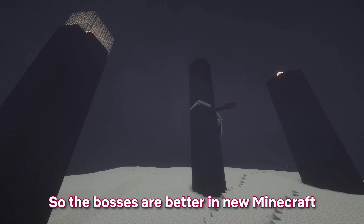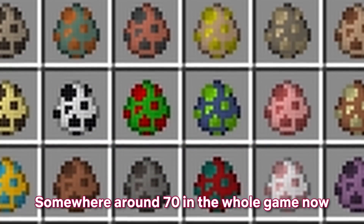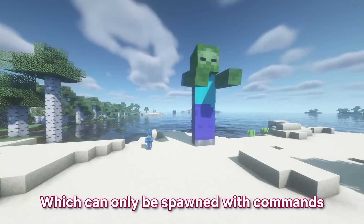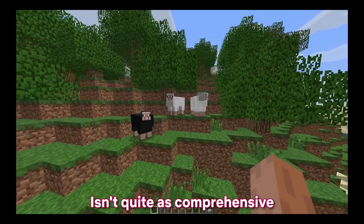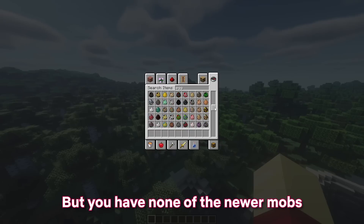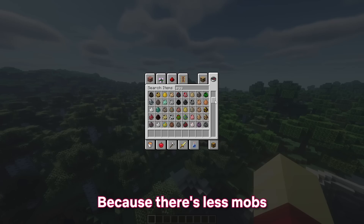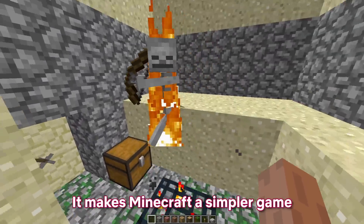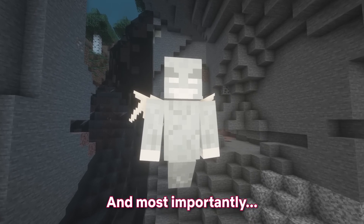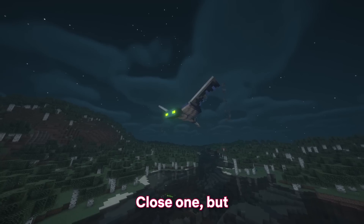The bosses are better in new Minecraft, but what about mobs? There are around 70 mobs in Minecraft today, not counting command-only mobs like the giant or the illusioner. Old Minecraft isn't as comprehensive — you have classics like sheep and skeletons, but none of the newer mobs like the very useful allay and the terrifying warden. On the other hand, less mobs makes Minecraft simpler — there's less to worry about, and no phantoms, no vexes, and most importantly, no wandering traders. It's gonna be 4-3.